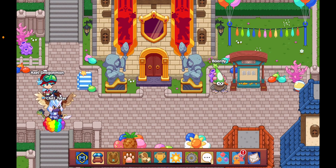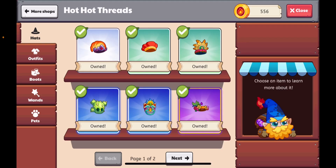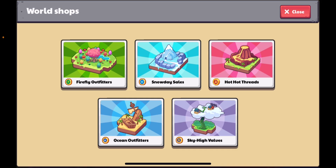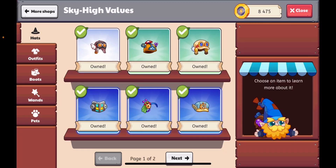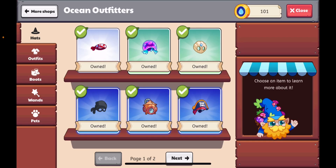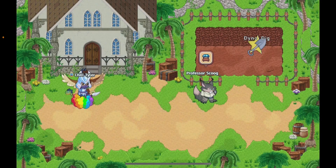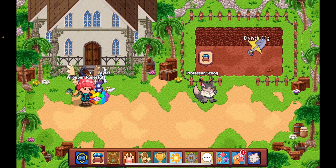We finally got furniture added back into the shops — this is a crazy update. It is not in the elemental shop sadly, but there's also a little glitch with ocean outfitters: it's the same thing as firefly forest. I didn't know if that will change, but I think there is new stuff in Dino Dig Oasis.